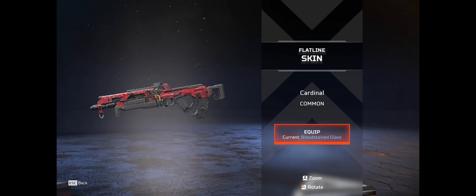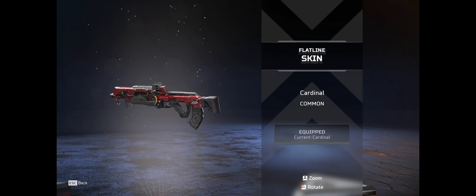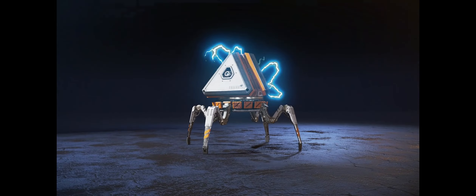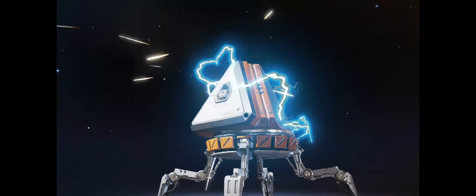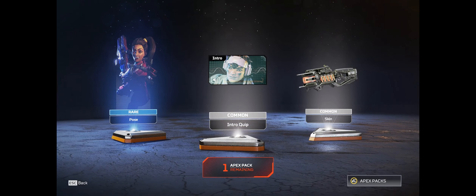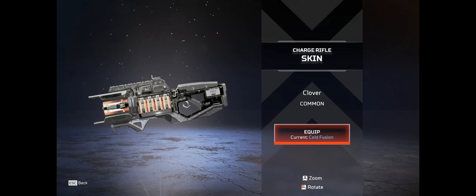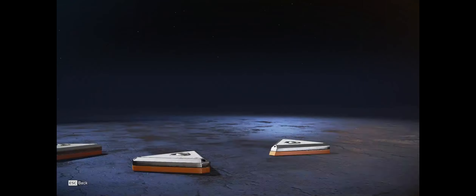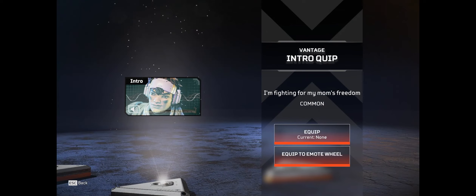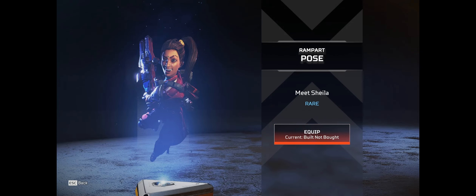We got two more packs. A skin for the charge rifle. And then an intro quip: 'I'm fighting for my mom's freedom, so you're going to lose.' And then we got a pull for Rampart.